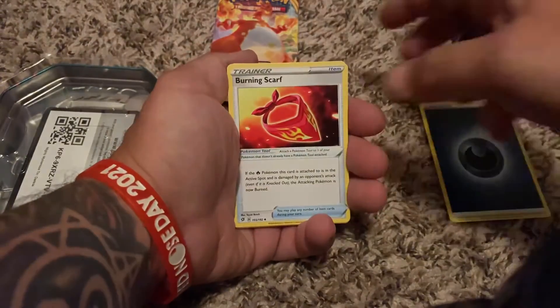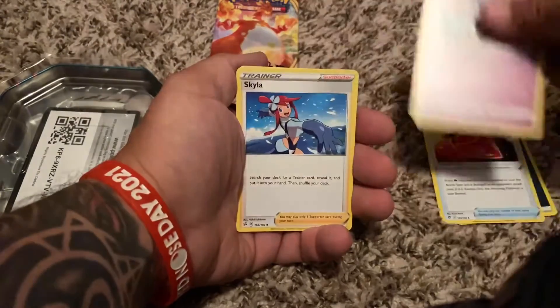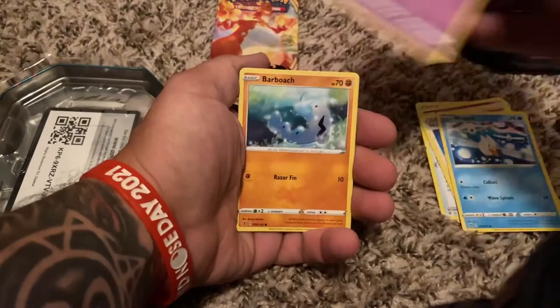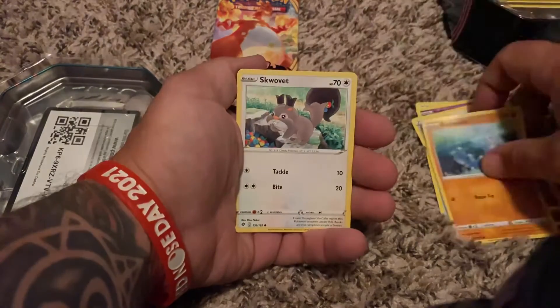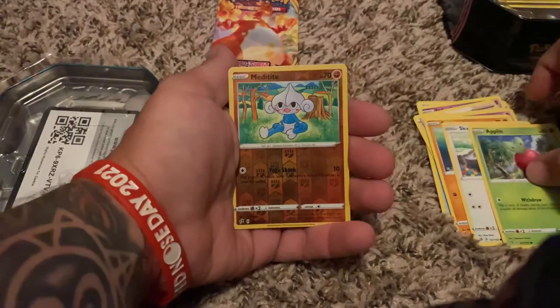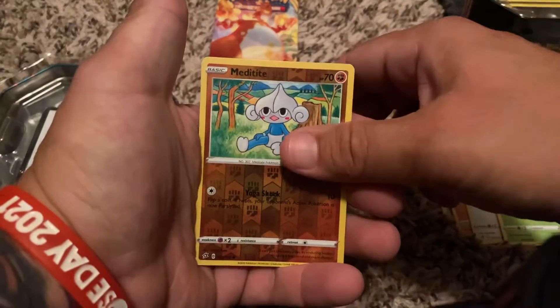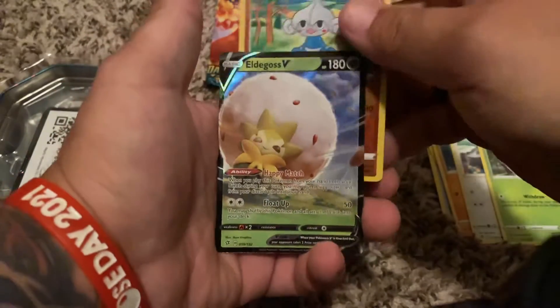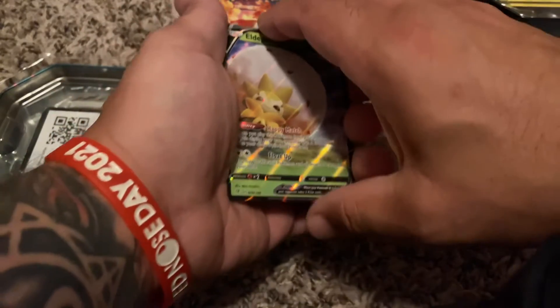Energy, Burning Scar, and Skyla. Not too bad — Farfetch'd, Swalot, Applin, Meditite, and an Eldegoss. Awesome, heck yeah!